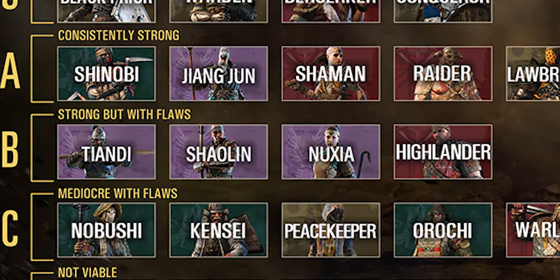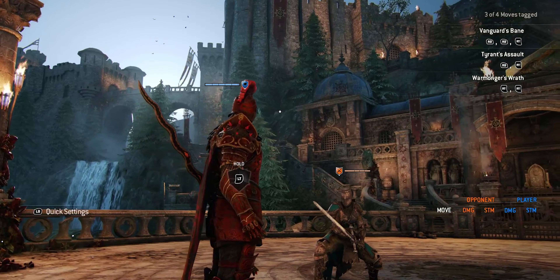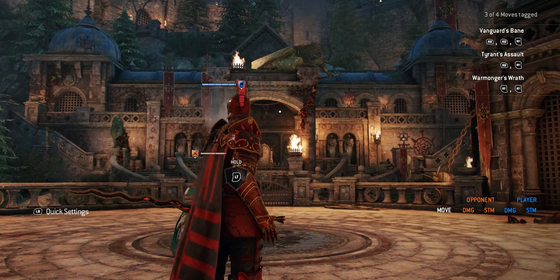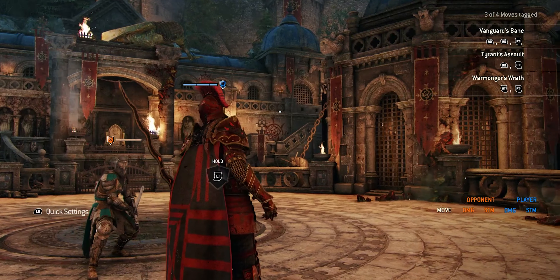Parrying is a little different for every character. If you rely more on parrying, you're not going to want to pick an assassin character because that's not their specialty. They're completely capable, but you're going to have a lot more potential to parry attacks with vanguards, heavies, and even hybrids. Assassins struggle a little bit with parrying — it's completely possible, just a little more difficult.